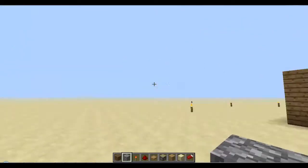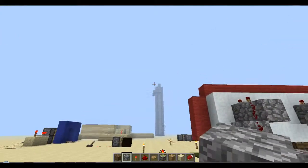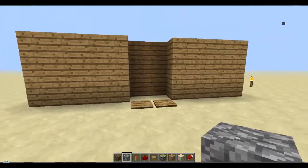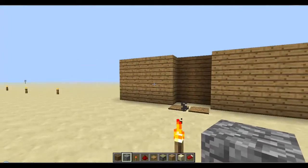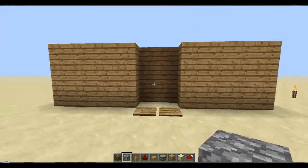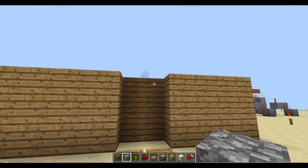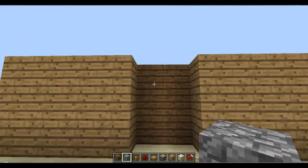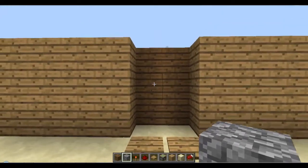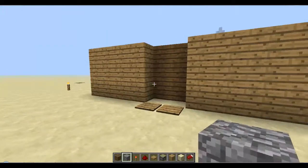Hello and welcome back to another redstone tutorial. Today, as you probably guessed by the title, we are going to make a redstone door like this one here. I've made it three high, but you can make it two by just taking away an extra piston. I'll show you when we get to building it.